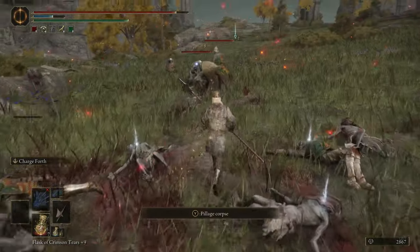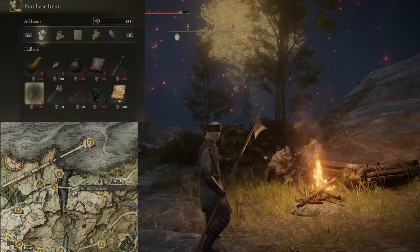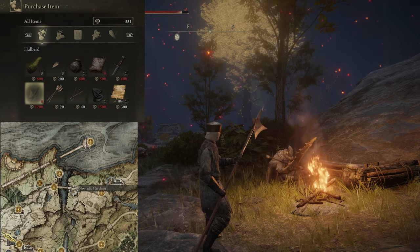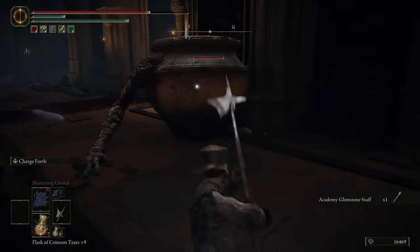The Vagabond class starts with the halberd as their main weapon, and for just 1,200 runes, you can purchase a halberd from the nomadic merchant located north of Limgrave.